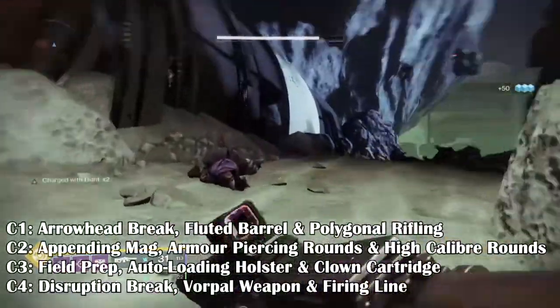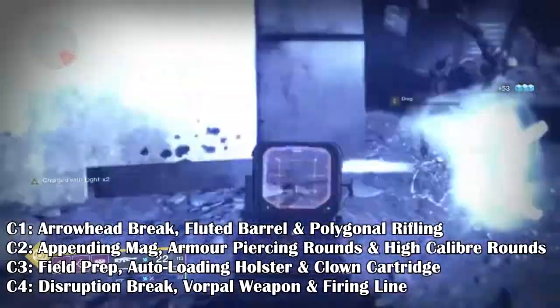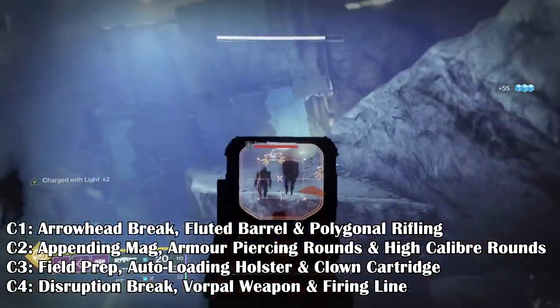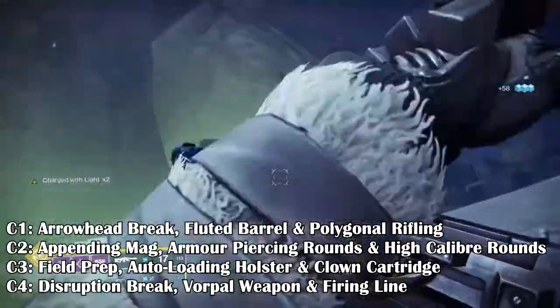Recommended Traits: Column 1 — Arrowhead Break, Fluted Barrel, and Polygonal Rifling. Column 2 — Appended Mag, Armor Piercing Rounds, and High Caliber Rounds. Column 3 — Threat Detector, Auto-Loading Holster, and Clown Cartridge. Column 4 — Disruption Break, Vorpal Weapon, and Firing Line are all recommended.